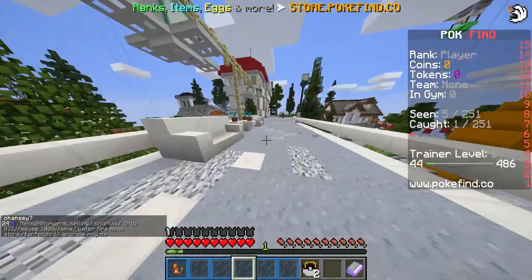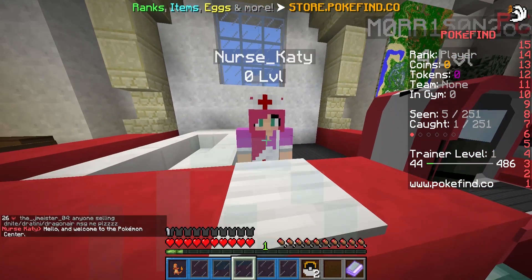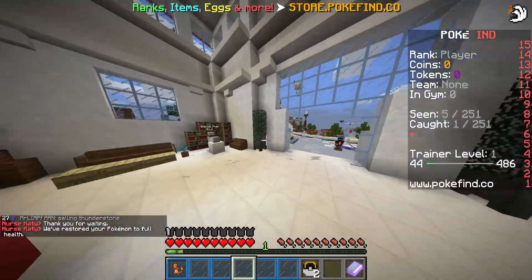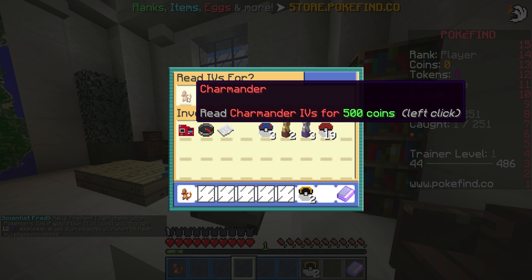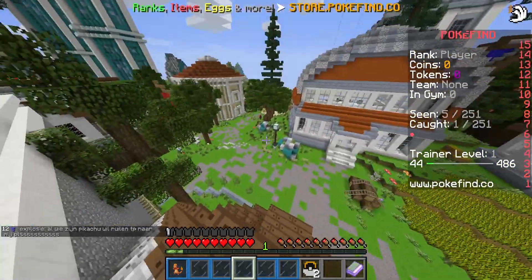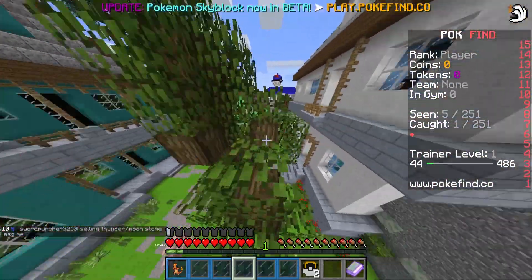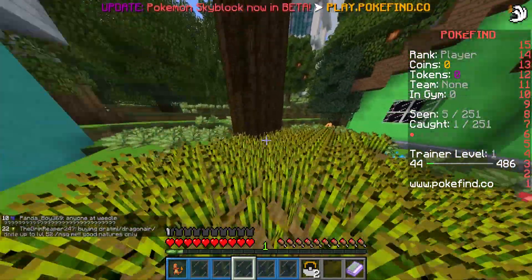Now I think we need to battle some lower level Pokemon — it might help us out. Because obviously these level 6 Pokemon are pretty difficult to battle. I feel like it's just because the IVs on the Pokemon aren't that great currently. Hello and welcome to the Pokemon Center — go ahead and heal me up. Healing up the Pokemon. We're healed. A guy says he can check your Pokemon IVs — it'll cost 500 coins. That's ridiculous.